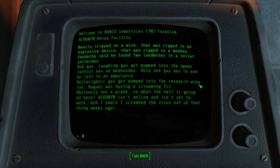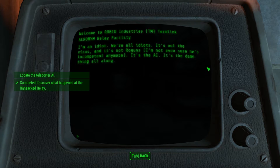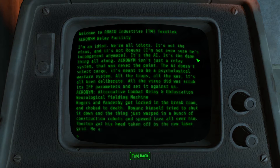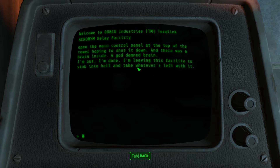Nearly tripped on a wire rigged to an explosive. Two landmines in the toilet. Laughing gas in the control room — what the hell is going on in here? Acronym? We're all idiots. It's not the virus, it's not Rogans. Acronym isn't just a relay system. It's meant to be psychological warfare — it's an Alternate Combat Relay and Obfuscation Neurological Yielding Machine. They basically built a psychological warfare computer system. This thing warps in construction bots and everything to defend itself. There's a goddamn brain in there. The brain makes sense from a certain perspective.